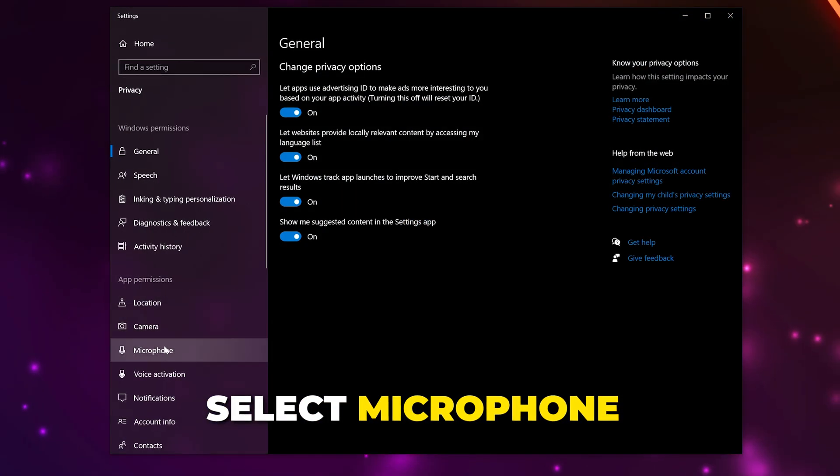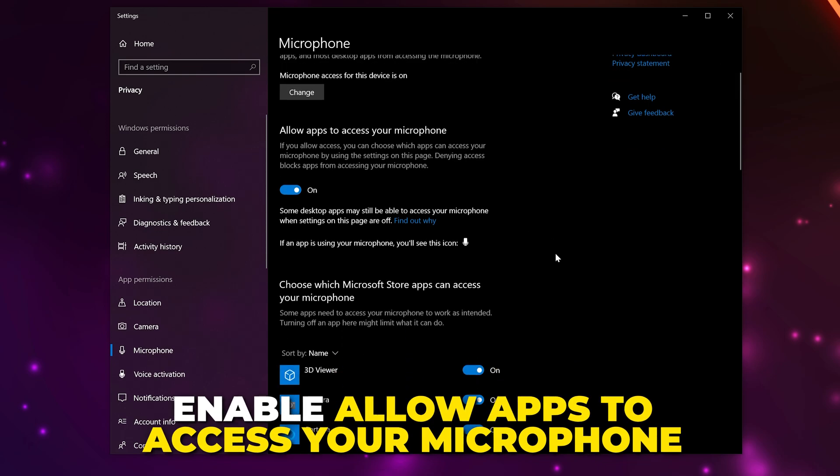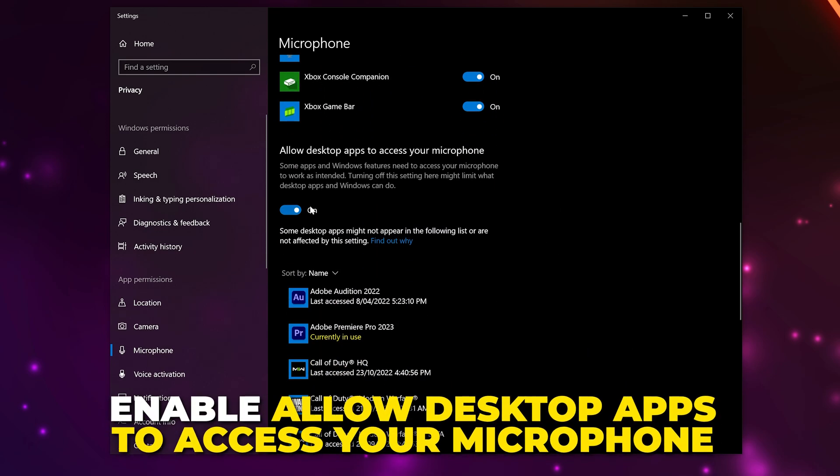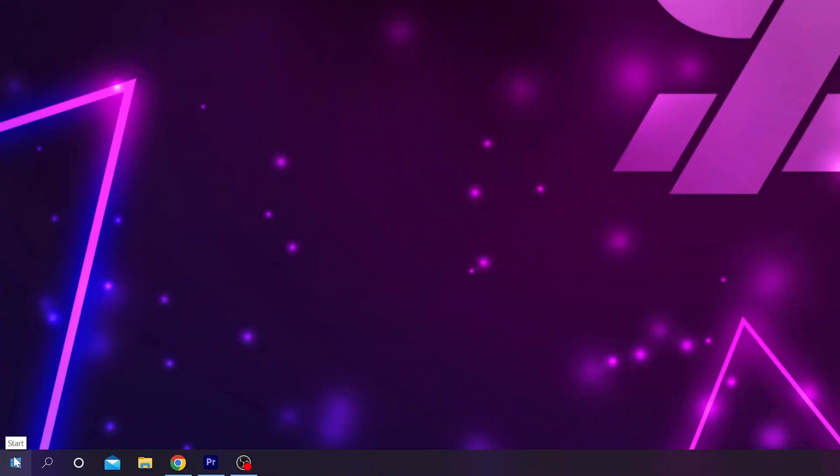If your microphone still isn't working, open the Start menu again, search for Privacy, and open the settings. Select Microphone from the side, enable the option to allow apps to access your microphone, then scroll down and enable it for desktop apps as well.